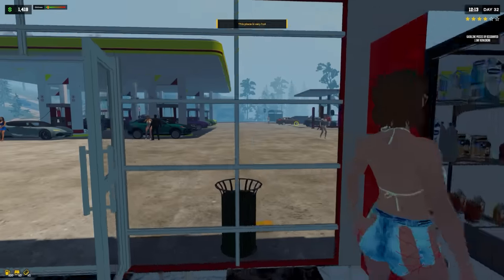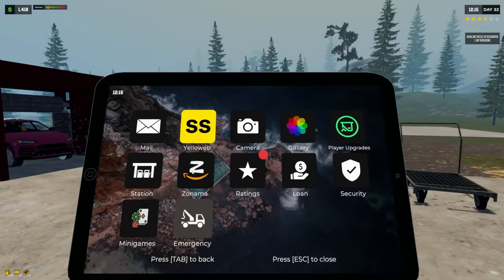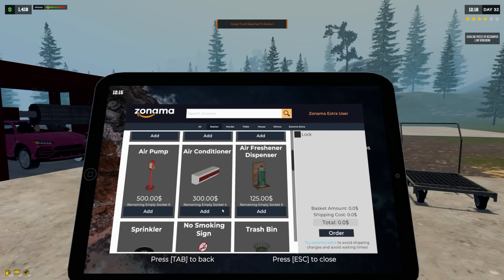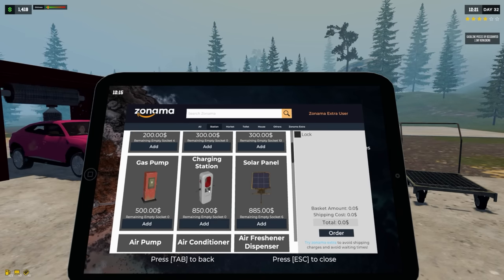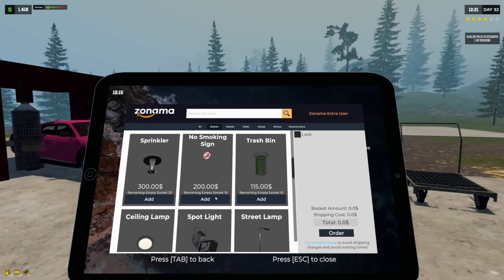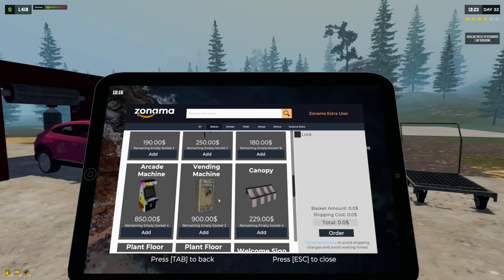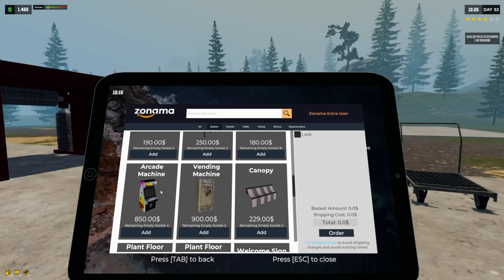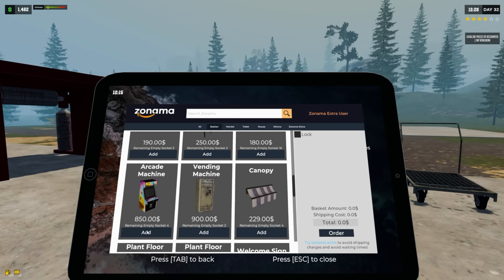This place is very hot — I wonder how many more air conditioners we can have in here. We have four empty slots for those, and I bet one goes in the bathroom. Let's take a quick pause and think: what are things that would actually help us make money? The arcade and the vending machine might — let's add an arcade machine!